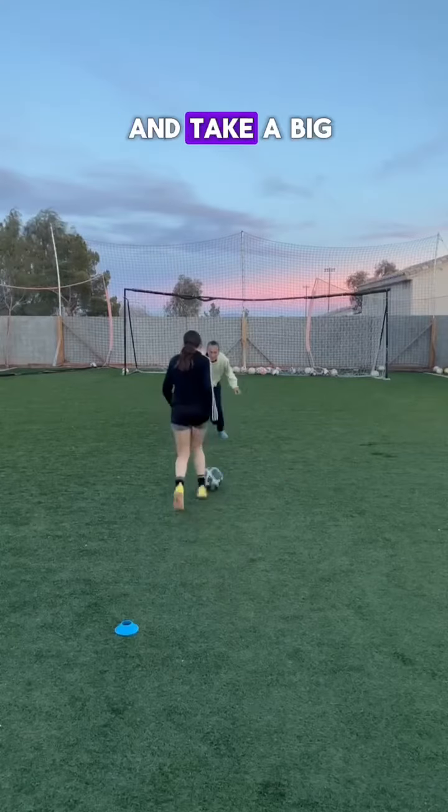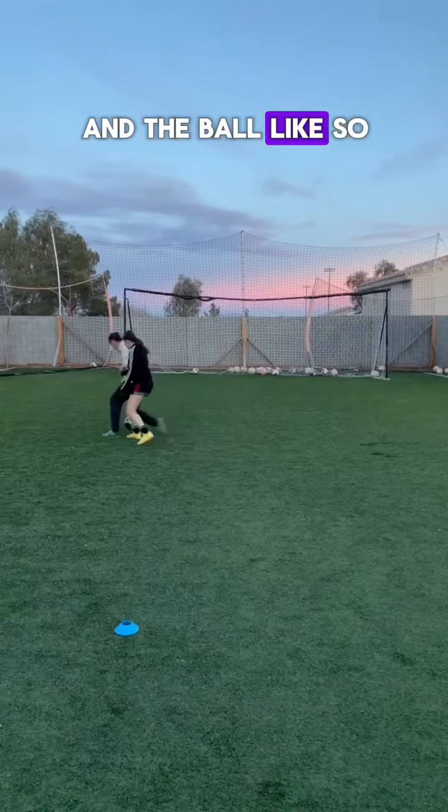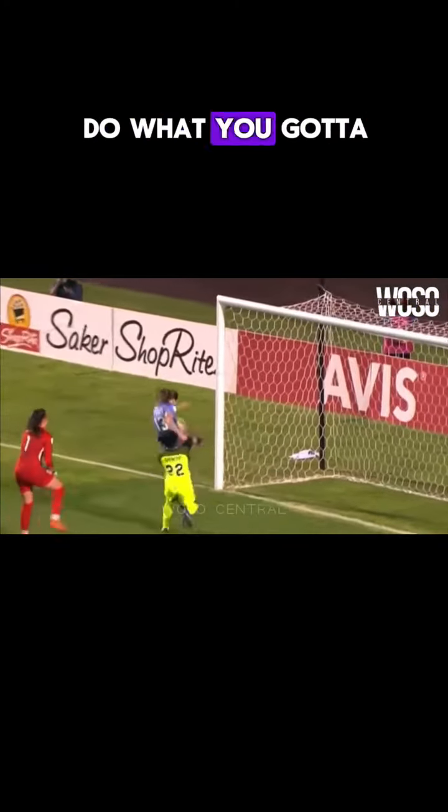If they do a move and take a big touch around you, if you react quick enough, you can get your body in between the player and the ball like so. If you're a little delayed but can get a touch on the ball, go in for the tackle. If the attacking player is about to shoot or make a big play, my motto is do what you gotta do to stop them.